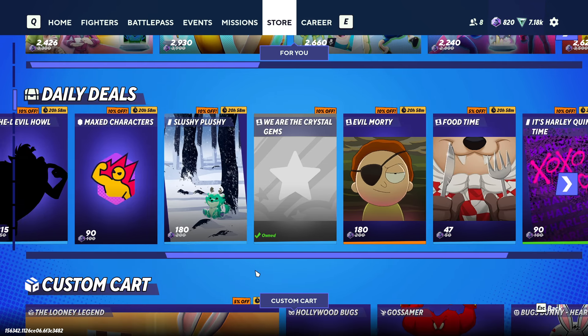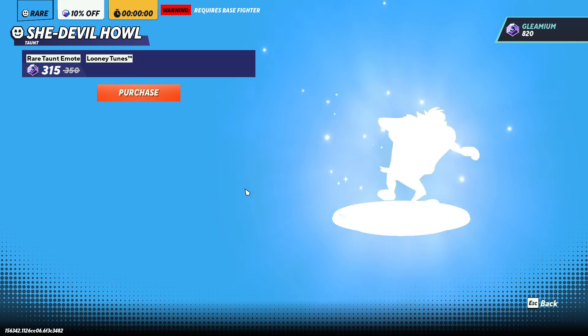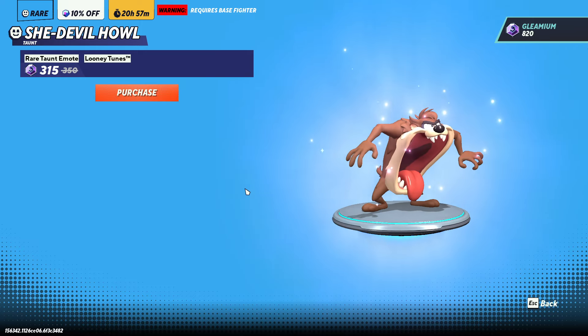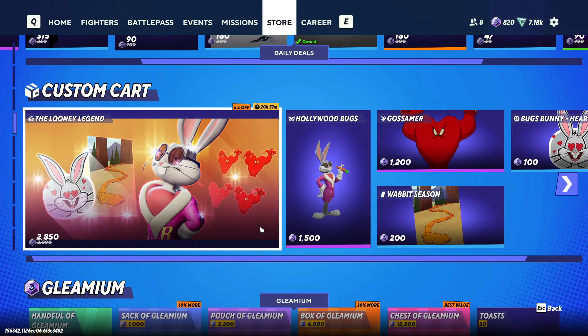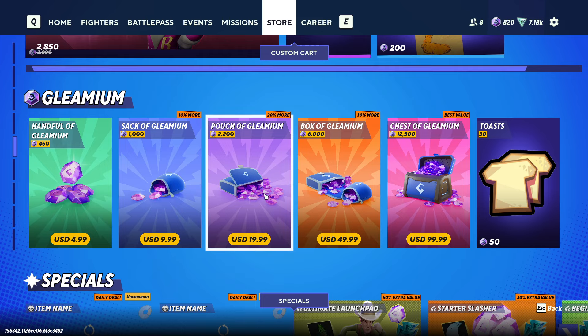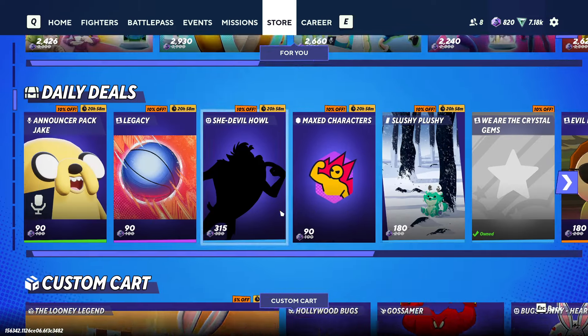Here's just the regular store of what's going on today — really great stuff. That reminds me of something out of Animaniacs, the Warner Brothers themselves. You can buy toasts in this game? Why would you buy toasts? Does toast give an XP boost or something? I don't even know. Does this actually have a gameplay mechanic behind it? I don't want to click it, I don't want to spend it.